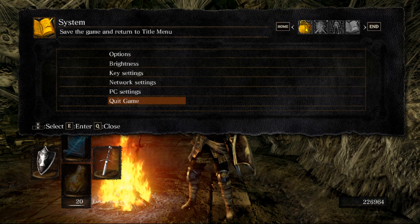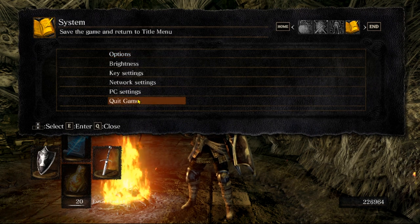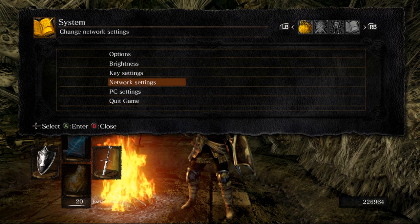It's a bit scuffed in the video, but that's fine. When you go back to this screen, navigate so Quick Game is now highlighted. You're gonna press A, and then click your left mouse button on the bag icon, and it'll bring up the use item prompt — that's to avoid the whole PC settings issue.